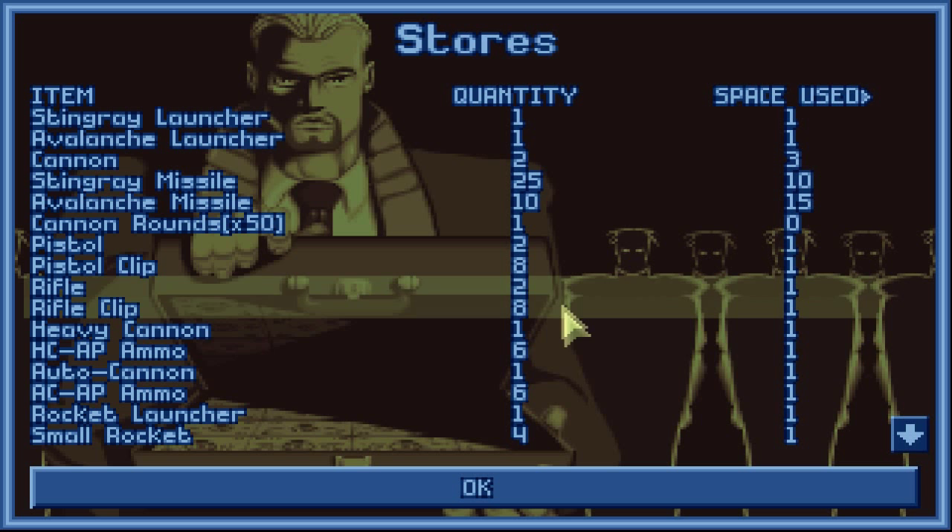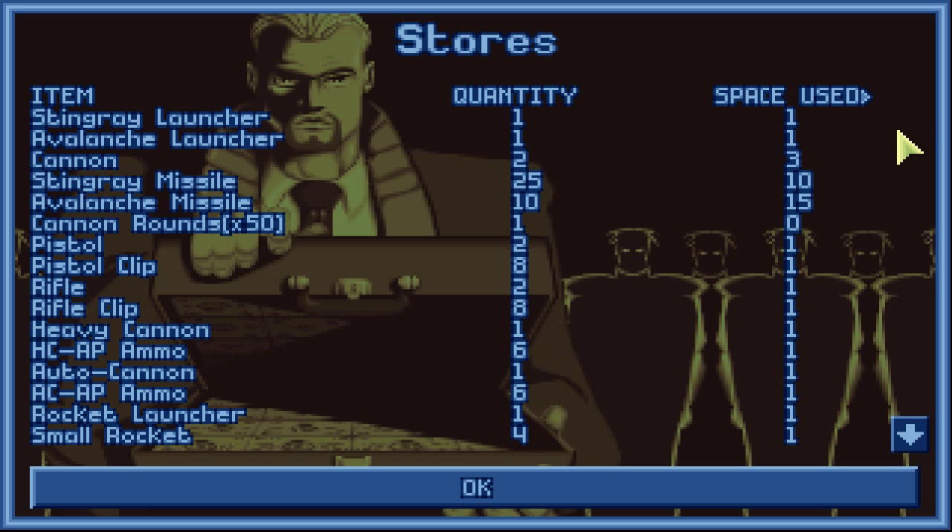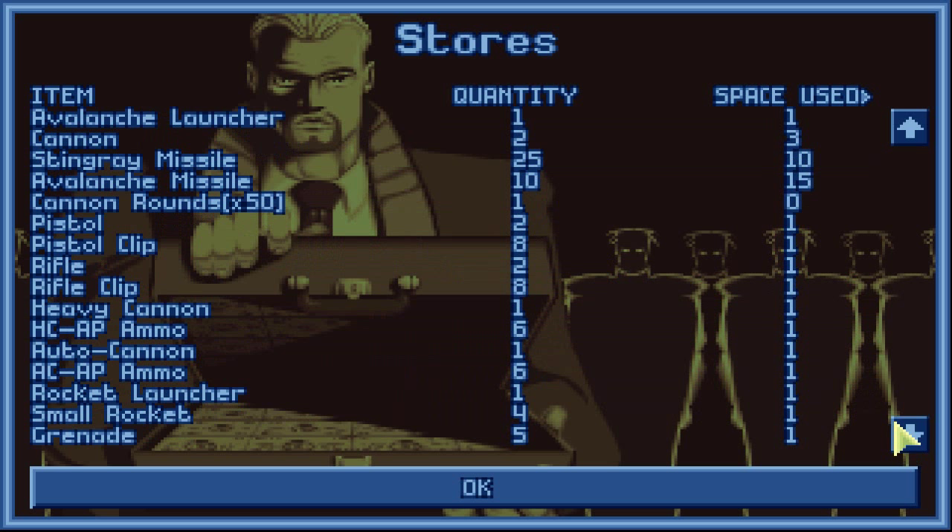In the Stores window, we can see all of the items we currently have on the base. We have launchers, missiles, cannons, guns, all kinds of stuff in here. Grenades — so we have a lot of just all the standard stuff we start with. It'll show the quantity: 25 Stingray missiles, 8 rifles, etc.